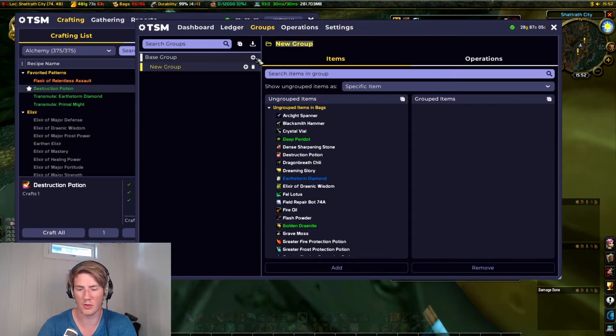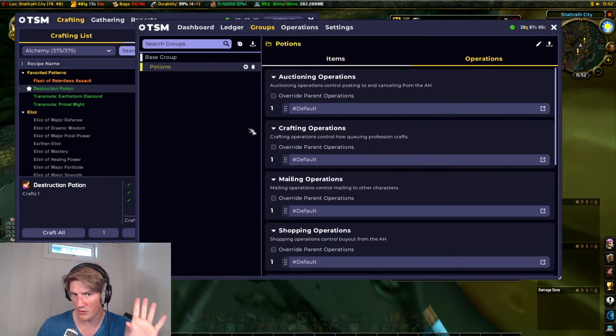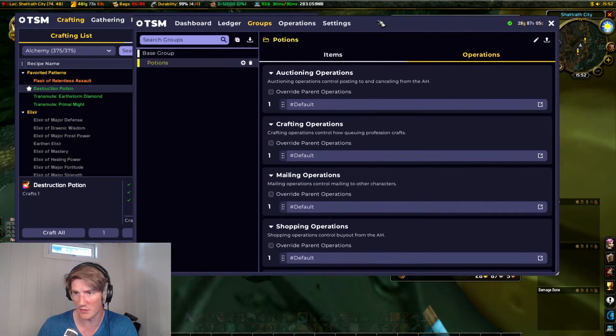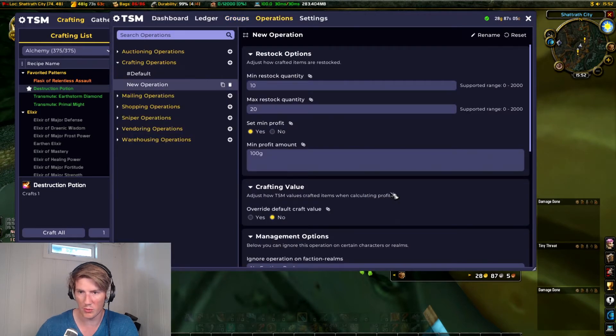We're gonna make a new group — we'll call it 'potions' and we're gonna add the destruction potion to it. To get the correct expected value here, we have to make a new crafting operation. We'll make a new one and call it 'potion procs'.